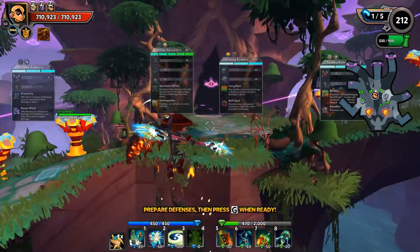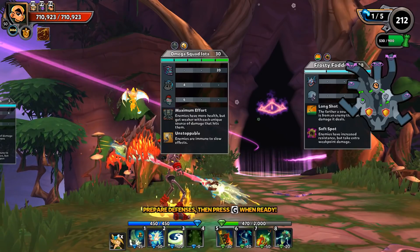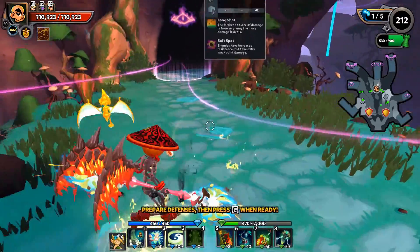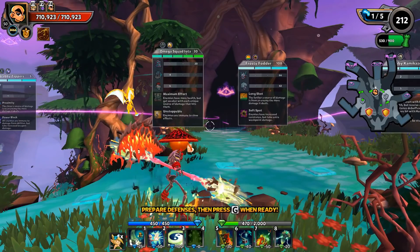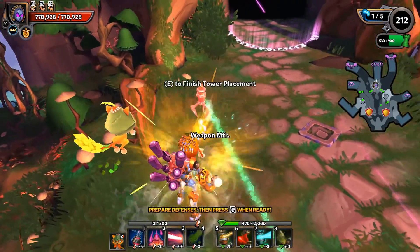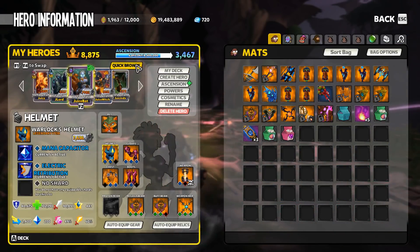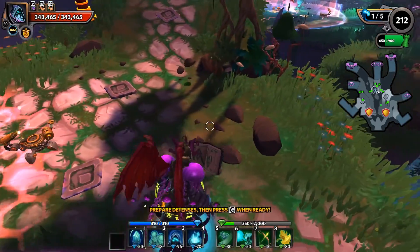That leaves me just a ton of DU for the middle. We have omega squad iota - we got 20 frost orcs in the mix, a whole lot of frost mobs, long shot on quite a few of them, and a lot of little ranged gobos too. With the number of frost mobs I have here, I'm going to throw down a weapon manufacturer - let's go ahead and get all three nodes of a weapon manufacturer. That leaves me at 650, which is 250 DU that could be five ramsters.